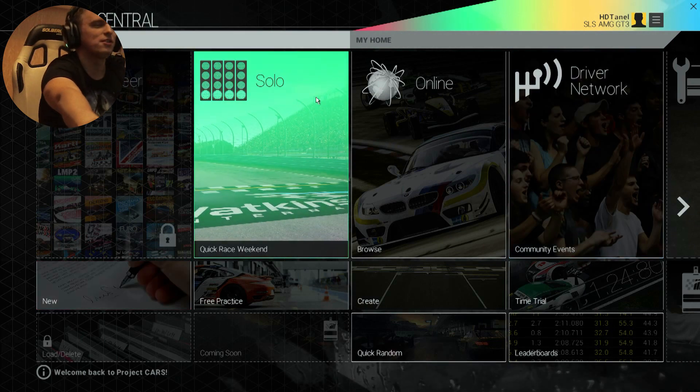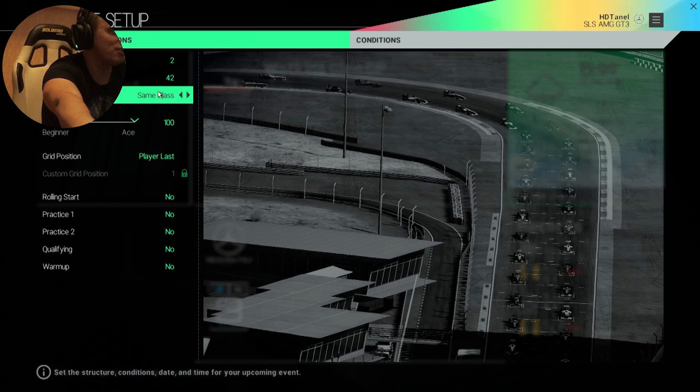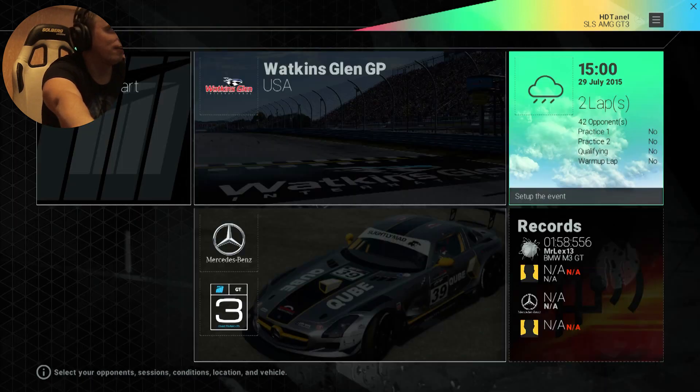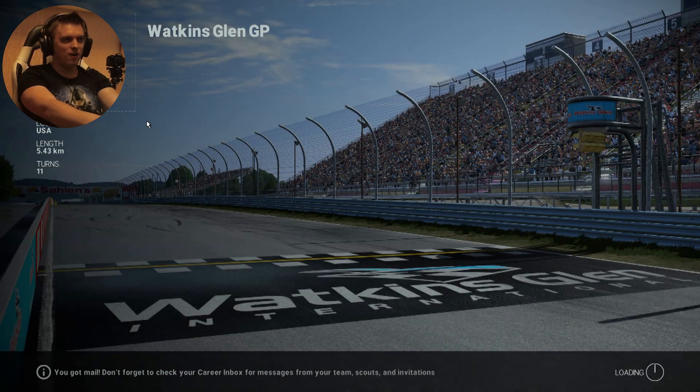I'm using a GTX 780 Ti, an i5 4690, and 24 gigs of DDR3, but I do get low framerates because this video is in rain with 42 opponents, so it's gonna take a toll. Let's change the starting position — let's start from the middle of the back, maybe that makes things a little more interesting. Two laps in rain with 100% AI level, so this is as hard as the game can get.